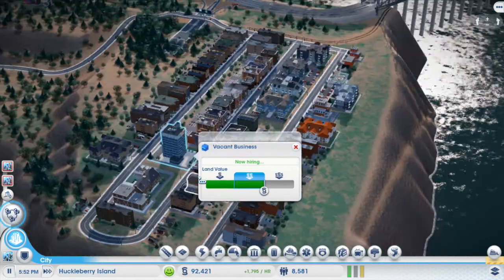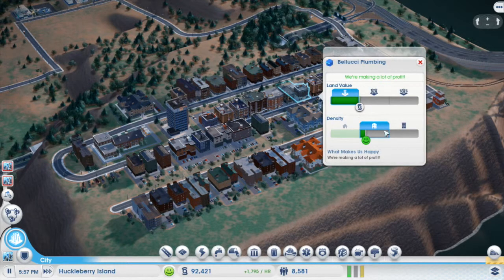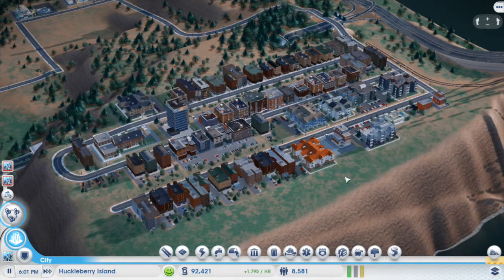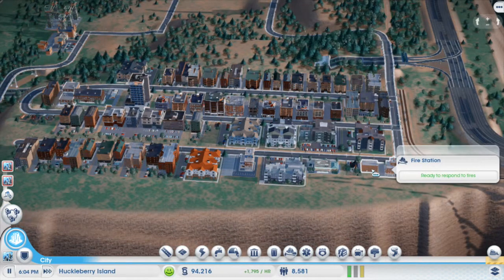I think these are all medium densities — this might be medium, I don't know. These are medium density, medium wealth. Some medium density, low wealth. But either way, all the roads are high density.